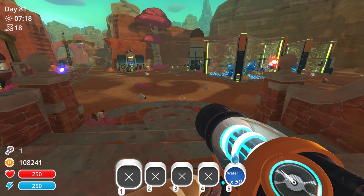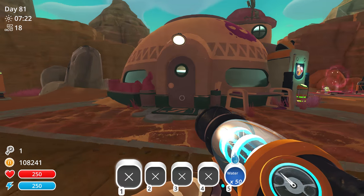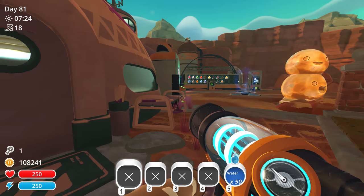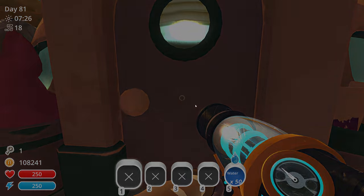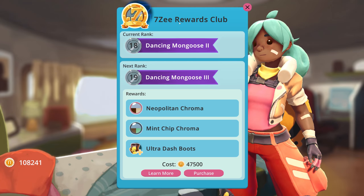Hey gamers, it's Wintermute here from Grind This Game, back with Slime Rancher. I've been saving up money — I'm up to $108,000 here, lots of grinding, lots of selling. I want to get the next 7Z reward, which is the Ultra Dash Boots.